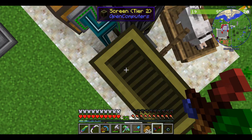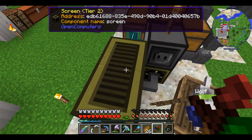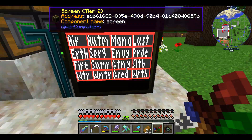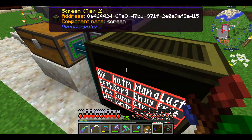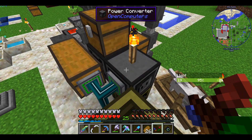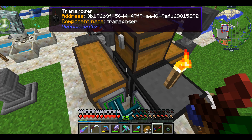So right here is kind of the central hub. First of all, here are the computers and I have a big monitor. This will actually work even with just one monitor, but I wanted to have the big touchscreen display. And then we have an item transposer here connected to three chests.